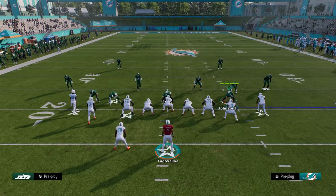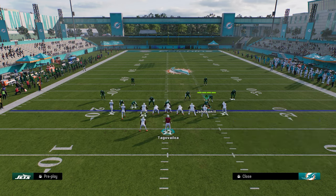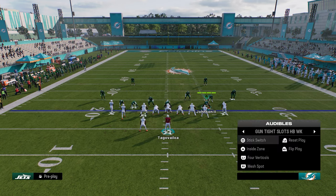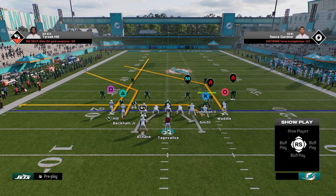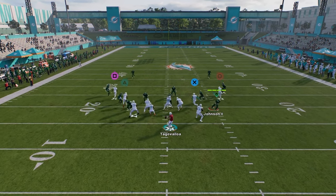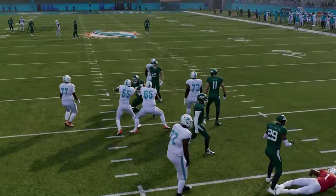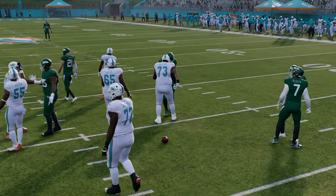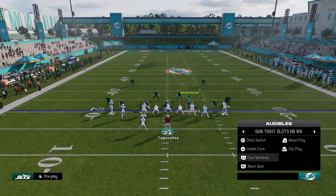You have wheel routes, posts, and you can create the corner route. One of my favorite setups is mesh spot — you just block the running back and run the play. Against man coverage, they can't press that slot receiver, so he's going to get open a lot against press man. That's why I like this formation.